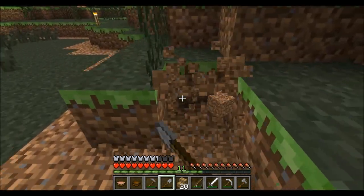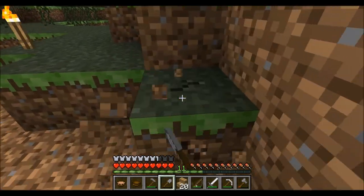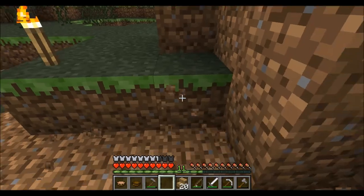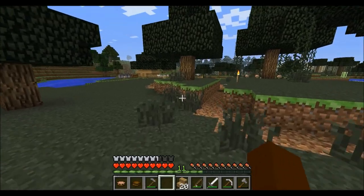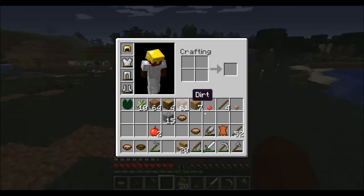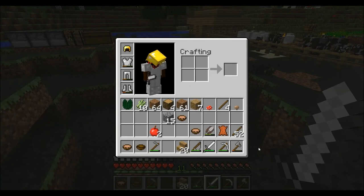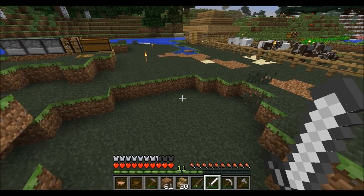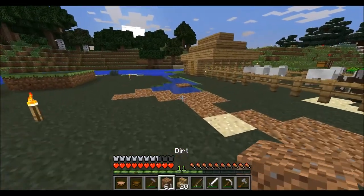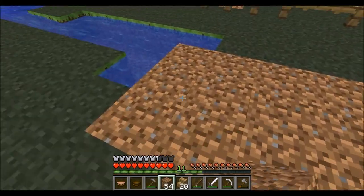We've got a lot of dirt, so we can landscape a little more. A cool thing I like to do in Minecraft is reshape the land — it's a pretty cool thing. Let's first fill in the water because the water is the weird part of it.